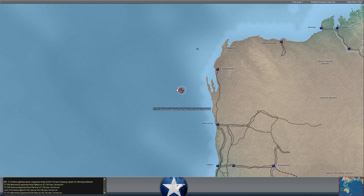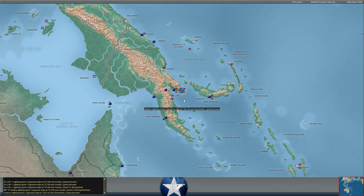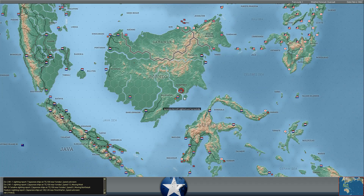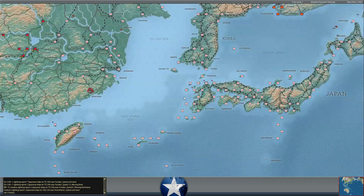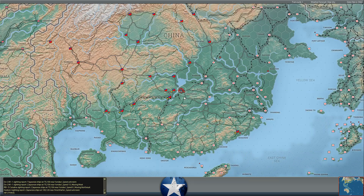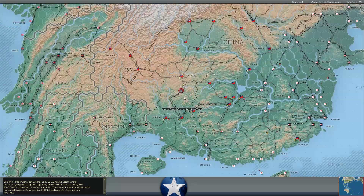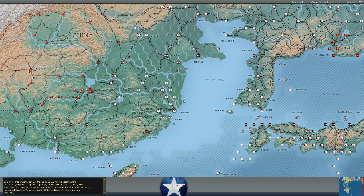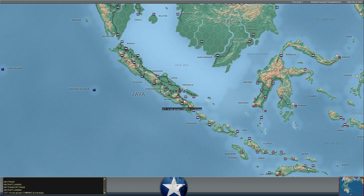We've got scout planes off the coast of Australia. He had at least an element of the mini Kido Butai off the northwest coast of Australia. We've been scrambling ships and tankers around to try to avoid getting bombed. I think we lost one light tanker - nothing too valuable. We had about 12 tankers in the area, so those losses are acceptable for what is a very risky deployment on his end - rushing his light carriers way out there. Maybe he's trying to lure our carriers into a trap.